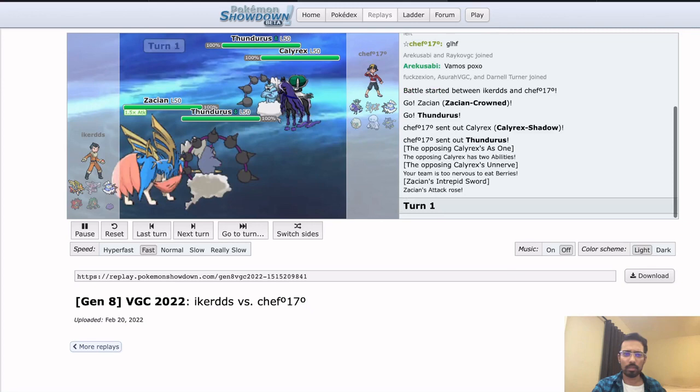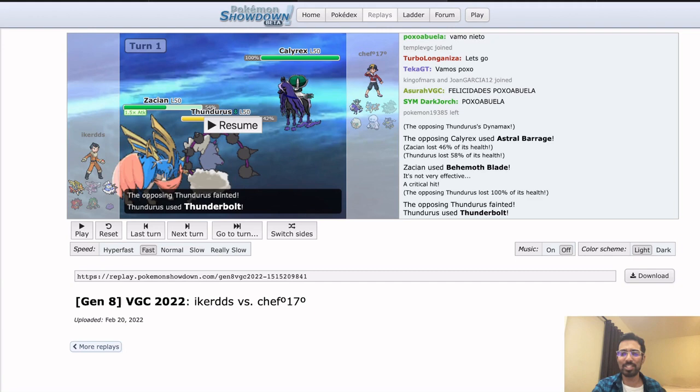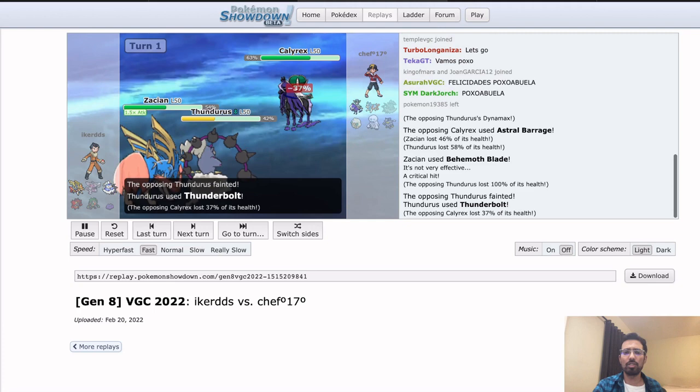Same leads as last time, and same Dynamax. This time Thundurus did not go for a priority move, so presumably it's going for Thunderbolt, and Zacian gets the critical hit on Thundurus so it just immediately goes down. Thunderbolt comes into Calyrex — kind of what would have worked last game. But if that Thundurus was attacking the other Thundurus, maybe that picks up the KO. Behemoth Blade critting turns all that off and puts Iker in a pretty good position now that the Calyrex is chipped.